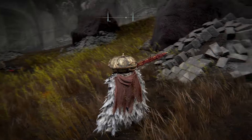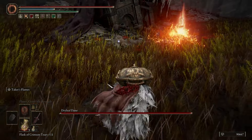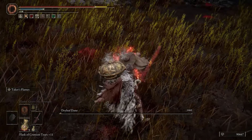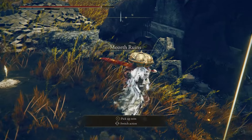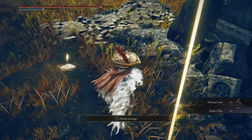This will start a boss fight with Dryleaf Dayne, who is really fast but not particularly difficult. If you have a weapon that can stagger enemies normally, you should have a pretty easy time taking him down. Watch out for all of his martial arts moves, and that should be the match. Once he's defeated, you weirdly don't seem to get any runes, but where Dayne was once standing will now be his hat and the Dryleaf Arts weapon.